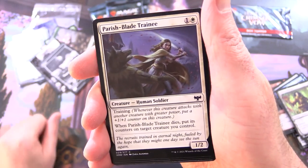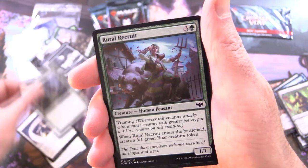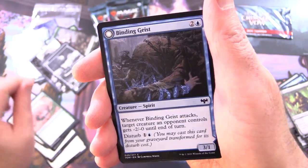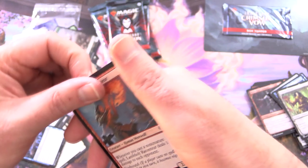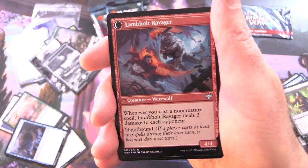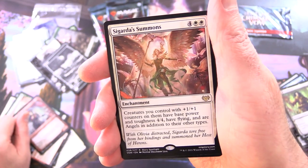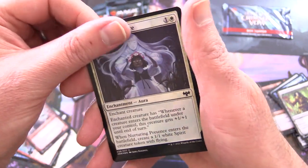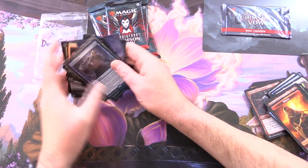Parish Blade Trainee. Adamant Will. Militia Rallier. Rural Recruit. Griffwing Cavalry. Laid to Rest. Binding Geist flipping around into Spectral Binding. Lambholt Raconteur flipping around into Lambholt Ravager. Belligerent Guest Showcase. And Sigarda's Summons is the rare. Followed by Foil Nurturing Presence and nothing from the list — just a Human Token. So we got the Mythic here for Don, that is awesome.